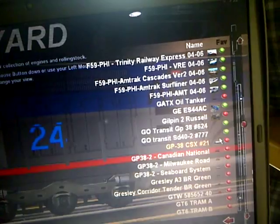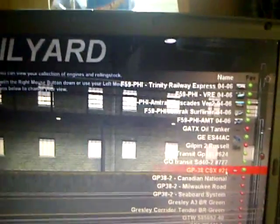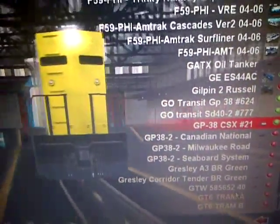From CSX Locomotive 44, he gave me a CSX GP38, Engine 21. Honestly, it could have done a better job with the painting, and you could have put running numbers on this one too, because there's no numbers.